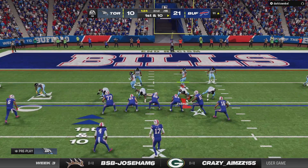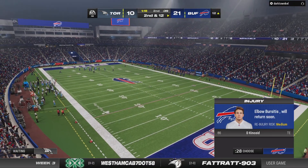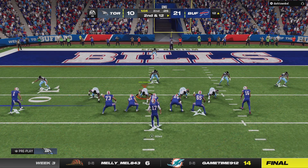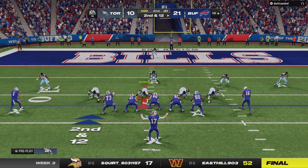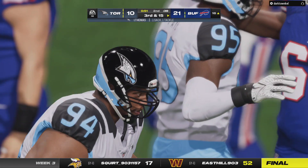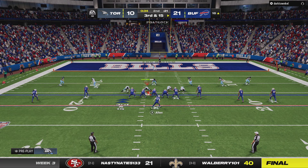First and ten at the 11. Cook off the draw — absolutely nobody fooled, he's going nowhere fast as he's stopped behind the line of scrimmage, two yards the loss, second and 12. The running lanes have definitely not been there for him in the first half, and it's not all been his fault — his offensive line hasn't given him much space. Allen looks to throw on second down and they get the sack back at the 16-yard line, third and long.